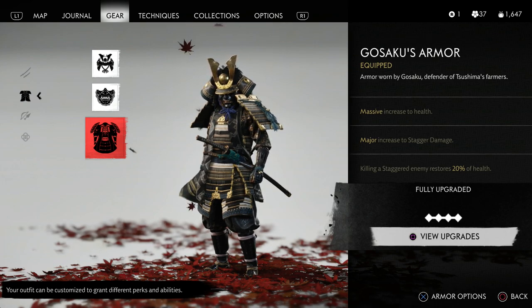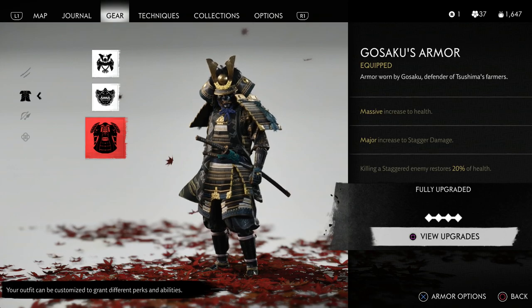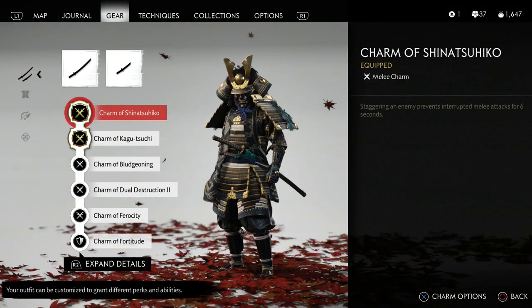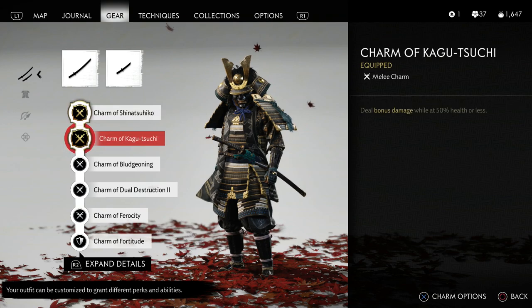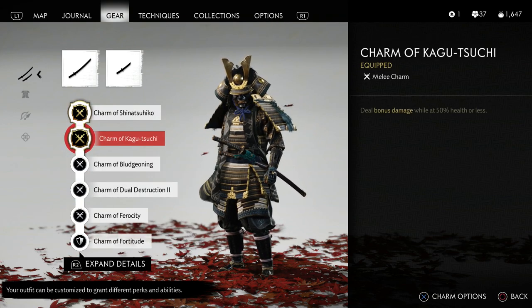This build is kind of glassy — like those glass cannon style builds from RPG games and MMO style games. It really depends on you getting enemies to that staggered state and being able to kill them quickly to restore your health, because you're not really going to have a lot of other charms or anything that's going to give you health back, as you're going to see here in the charm list.